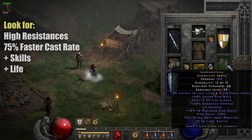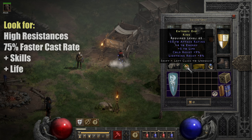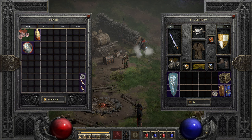Infernostride boots or something similar that gives you some resistances and faster run/walk. Then rings which give you resistances and maybe something to life or faster cast rate if you still need it for breakpoints. Some rare sash with resistances and life is nice. And then either Trang-Oul's gloves or some other bracers that give you some life, or Sanders gloves, or maybe Chance Guards if you want some magic find.